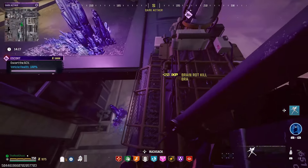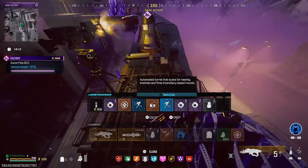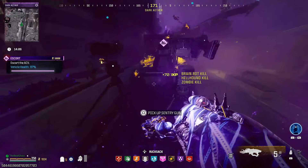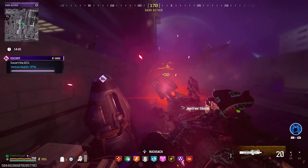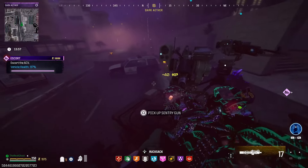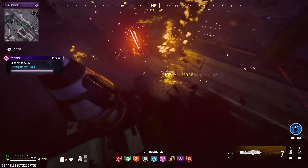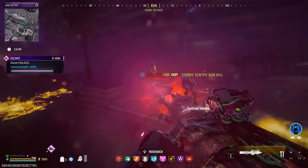The setup for this Elder Dark Ether run is not too complicated. I would recommend you bring in three sentry guns and at least six cashmere grenades. We are rocking the scorcher and the VR11 today. You can do this without the scorcher but you're going to be buying time — using the VR11 and the scorcher is going to be your best bet. The VR11 can heal up the escort mission ACV and it also comes into play during the outlast contract.